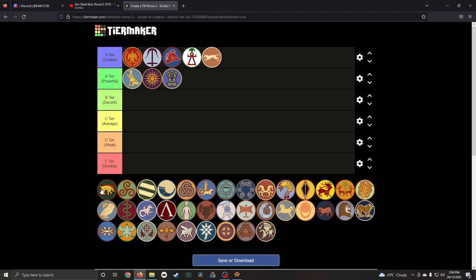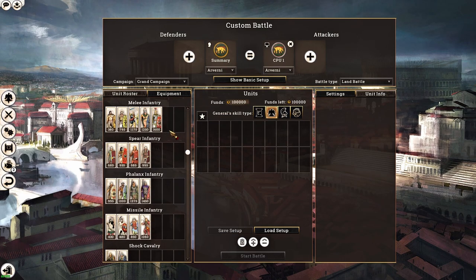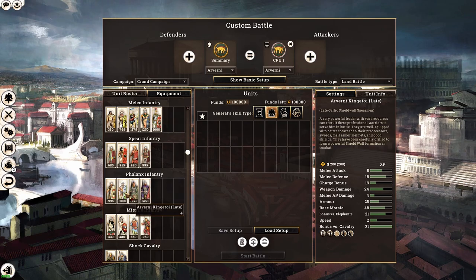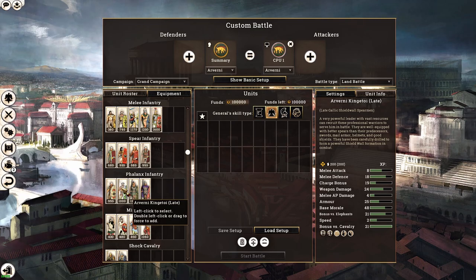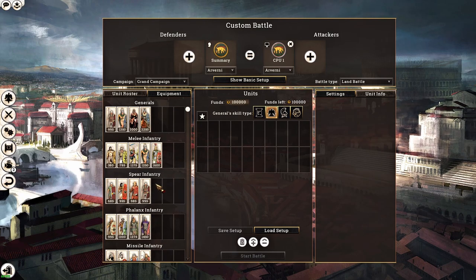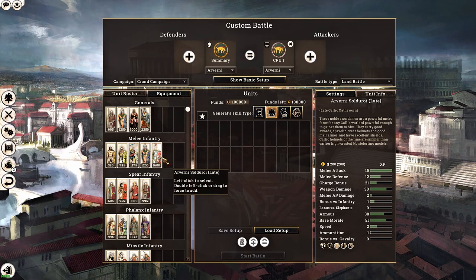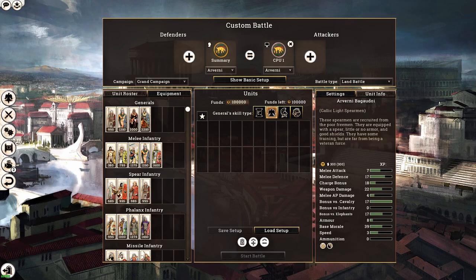Moving into the Gaelic factions, starting with the Arverni — B tier (decent). The Arverni have phalanx-type units — the Argoi or late Gaelic noble shield wall — but the first class variant is required for the good version, and the second class variant doesn't hold up as well. Nothing as good as the Hellenic counterparts. They have access to good melee infantry, though the best units (Gaelic Oathsworn and Gaelic Champions) both come from first class. They also have good spear units.